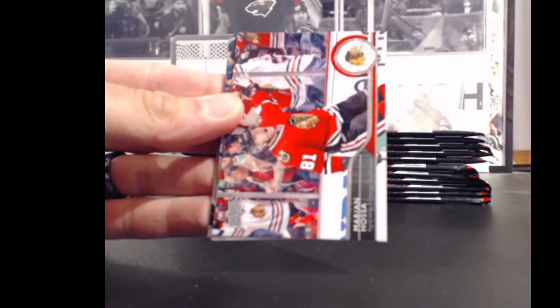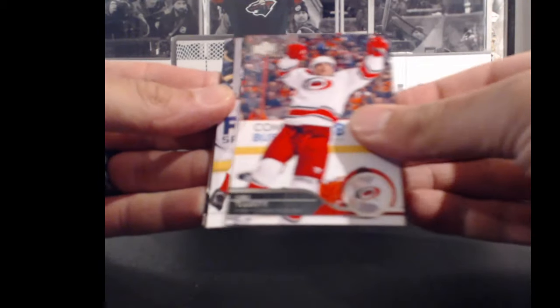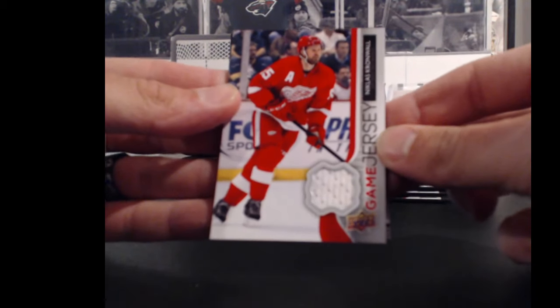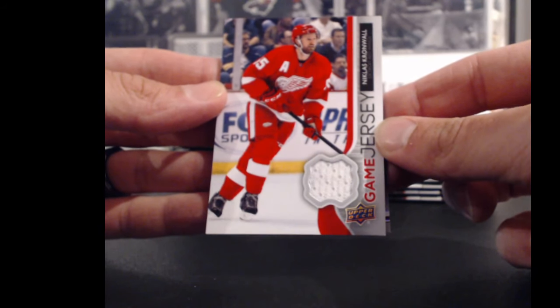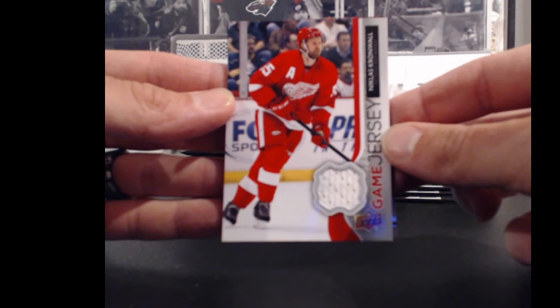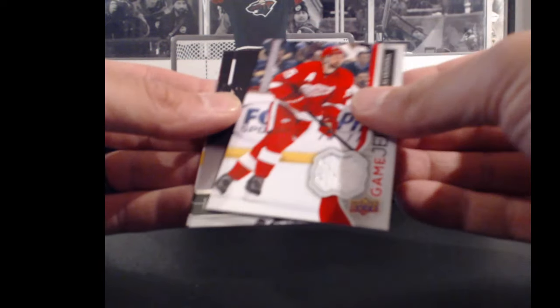I'm going to show you all cards because they are worth points. First hit is going to the Detroit Red Wings and Sean 1989 — Nicklas Kronwall game jersey. 55 points for Sean.